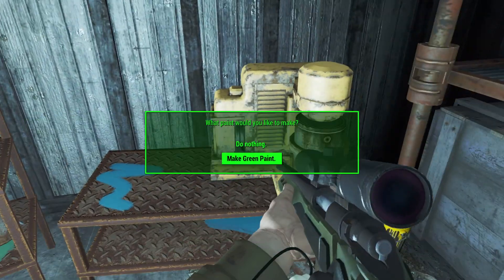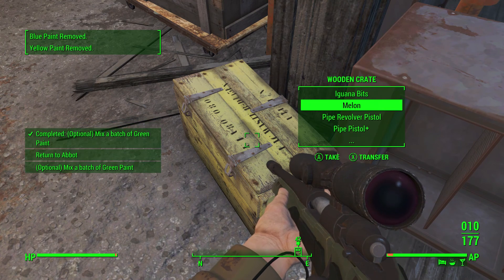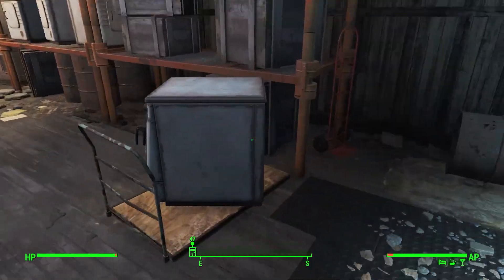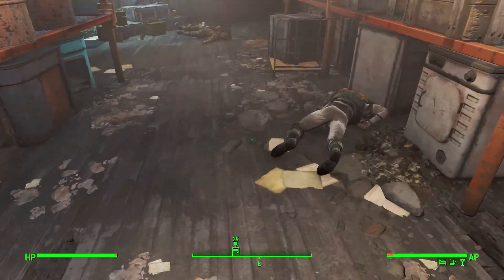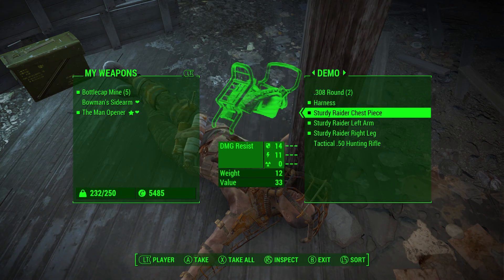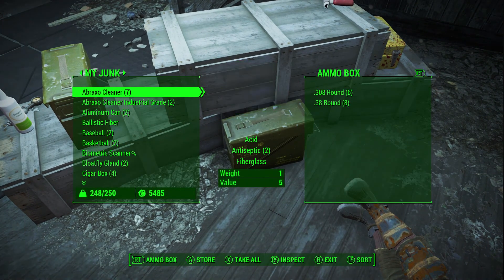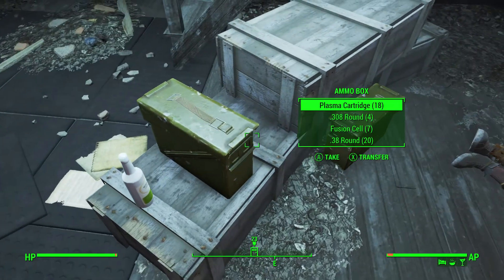That might be it, actually. So that's just the stuff they took from the people. If you go below this, you're going to find a bunch of dead wastelanders — just to show what they did. They were just getting wastelanders, tricking them, killing them. Another .50 cal and some sturdy armor. I could use these fusion cores to get into the vault — I need to keep three fusion cores, because that's how you get into the vault.